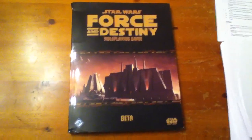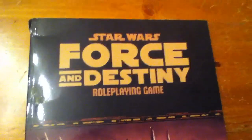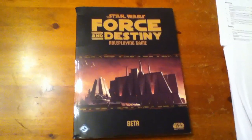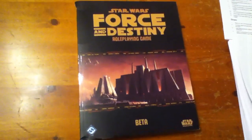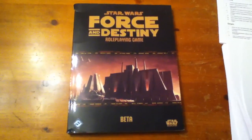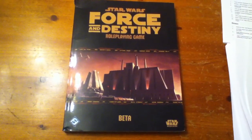This is the beta role-playing book for Star Wars Force and Destiny. We have had up to this point Edge of the Empire, which deals with the fringes of society, and Age of Rebellion, which is more of a Rebels vs. Empire type of thing. This is, as one would expect with Force in the title, based around Force users, particularly Jedi, though Dark Side Force users will also come into play.